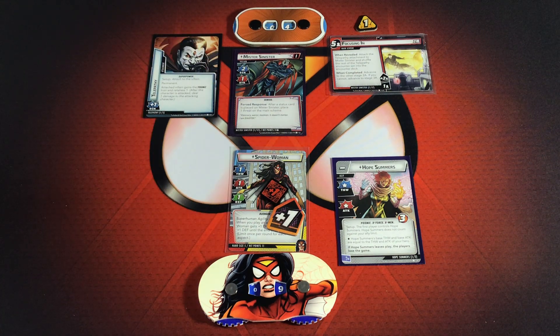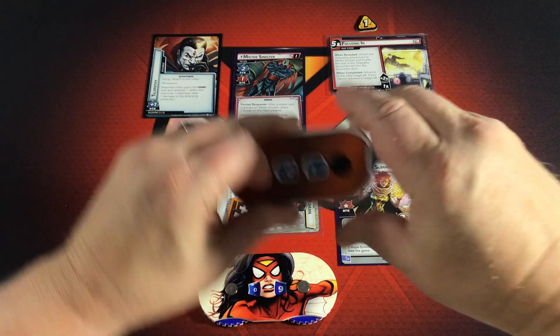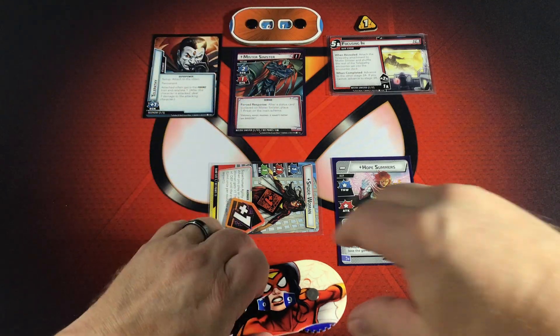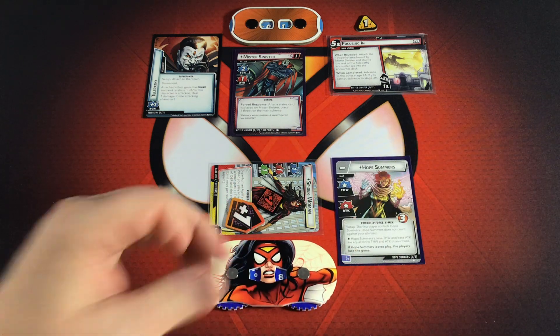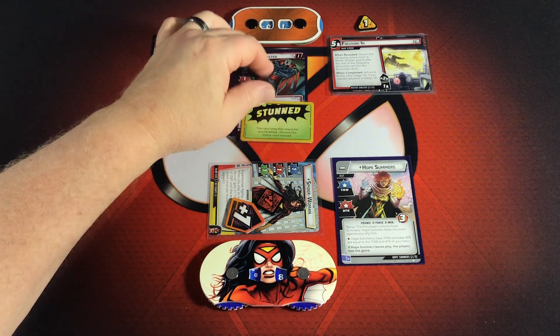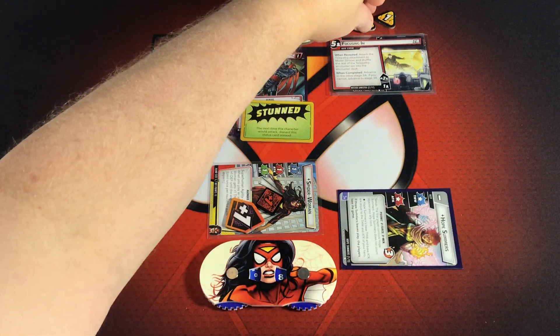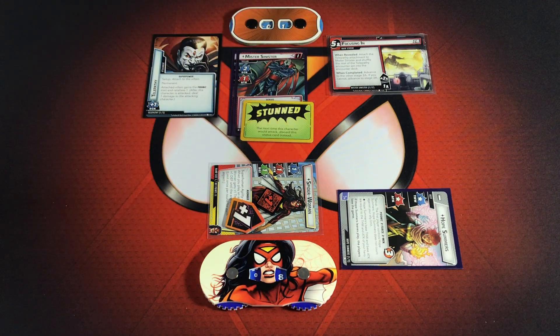And one more attack on Mr. Sinister — Spider-Woman attacks him to knock him down to one. She's plus two attack right now, so I take one more Retaliate damage. We're really taking the Retaliate hard. He is stunned because of the Cutupper, but stunning him adds another threat to the main scheme. Then Hope Summers exhausts to remove two threat from Focusing In — she doesn't take consequential damage — and that ends my turn.